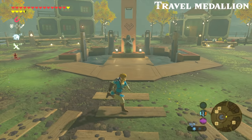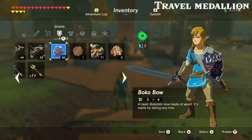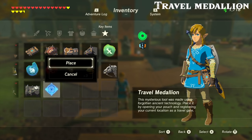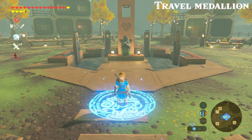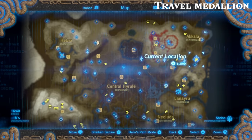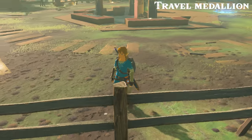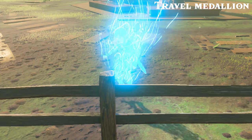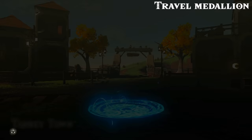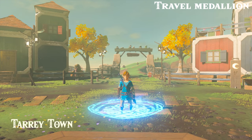The way the medallion works is that you can place it at any one location on the map, and from that point on you can use that location as a fast travel point, similar to a shrine or a tower. Just go to your key items, find the medallion, and place the marker. I'm placing it in the middle of Tarrey Town — I thought that might be useful if I wanted to restock on arrows and other stuff. Let me know in the comments below where you guys will place your travel marker.